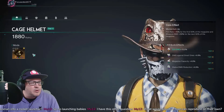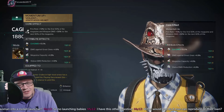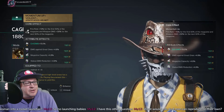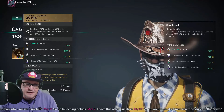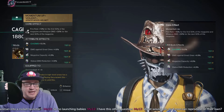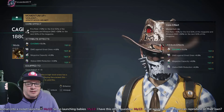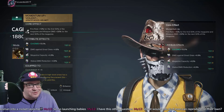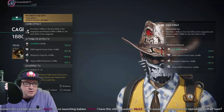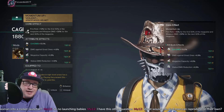For the armor mods, on the Cage Helmet we're going with Momentum Up Violent. This is such a good mod: you get plus 10 fire rate for the first half of your magazine, and the last half of your magazine does 30 percent extra damage. Given how large the mag size is, that's a lot of bullets doing an extra 30 percent damage. Your main focus is crit damage, and you also want weapon damage on a few mods.